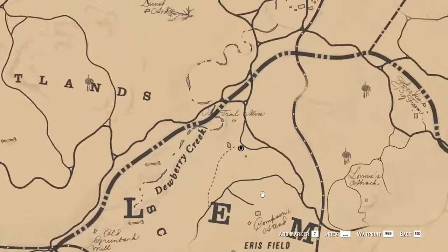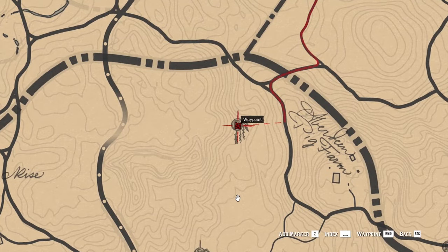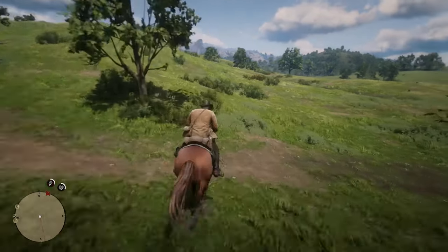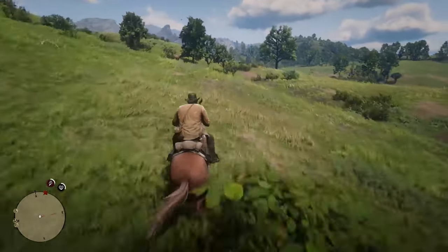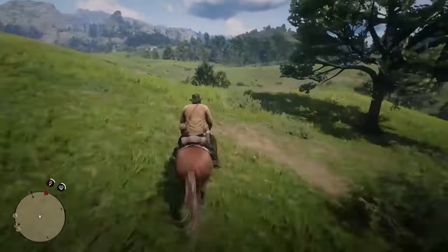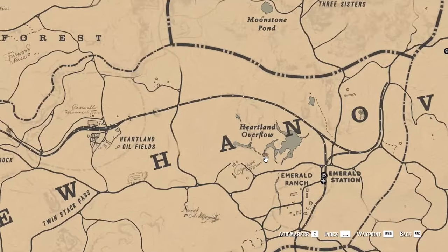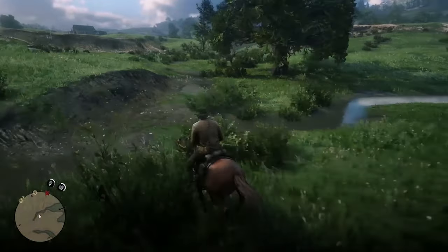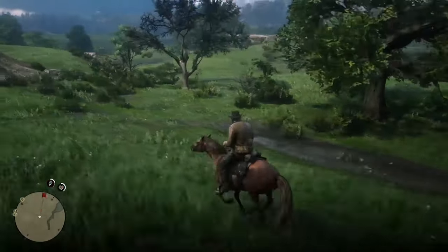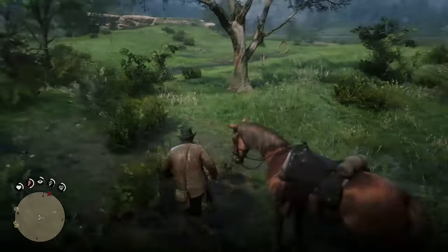The twelfth is south from Emerald Ranch, below the crossroad. You can recognize the right tree because it is the biggest and most beautiful in the area. Plus, it is standing alone. The thirteenth is northwest from Emerald Ranch, under the Northland Overflow text on the map. Here, you will find three trees in a row, each bigger than the next. The middle one is the Dream Coaches holder.